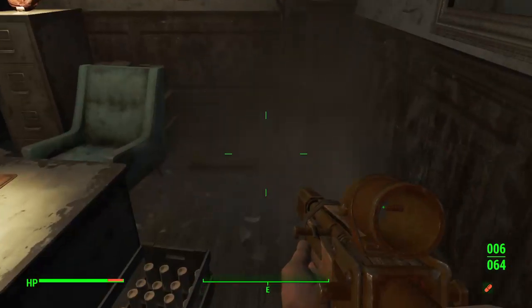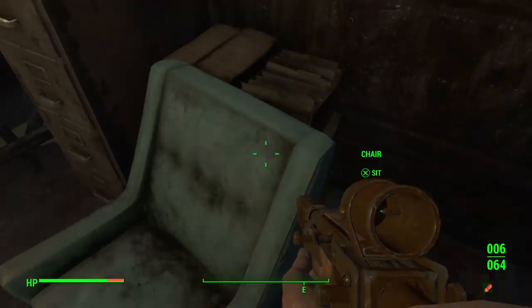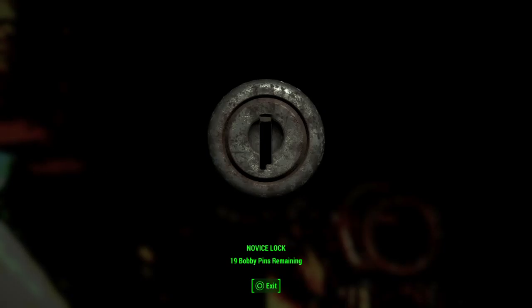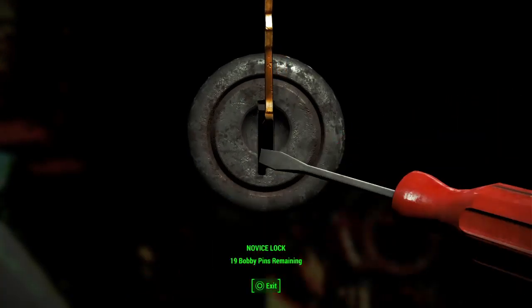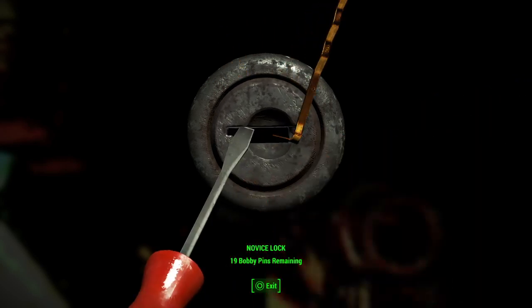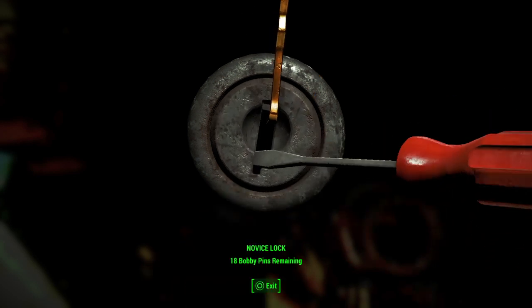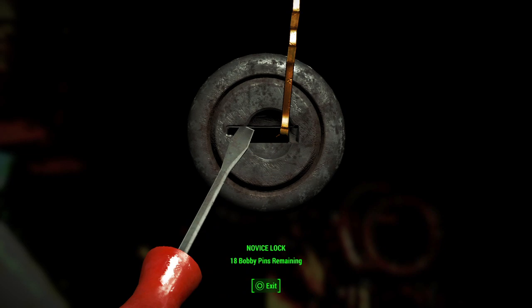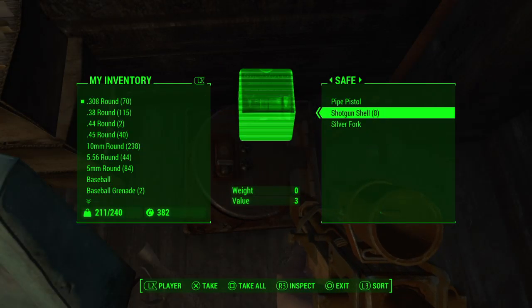Oh great, okay. On the other side, we find a safe. Maybe we'll have better luck — let's get into this one. There we go, that's it! I have the safe. We then find ammo, fuel money.